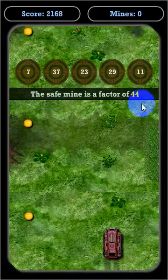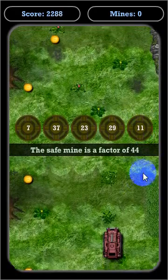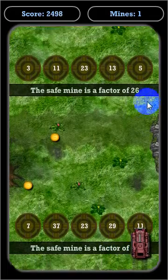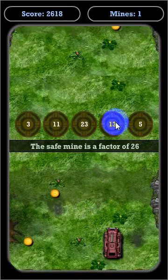It's telling you the safe mine is a factor of forty-four. Looking at these numbers, the mine with eleven — this mine here has eleven, which is a factor of forty-four, so that's a safe one. The next one says the safe mine is a factor of twenty-six, and I know that thirteen is a factor of twenty-six.